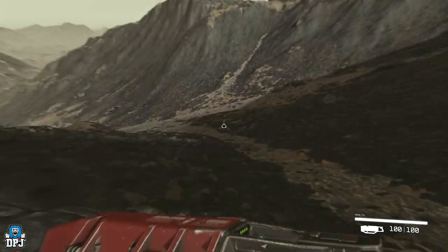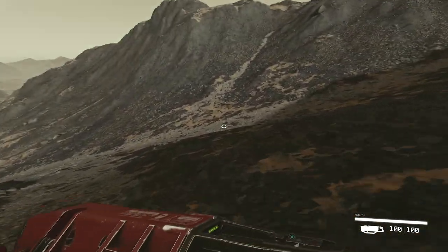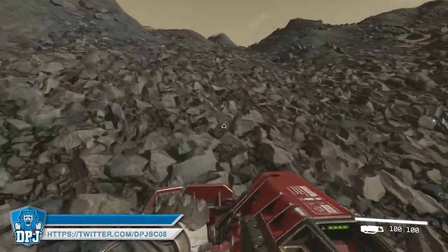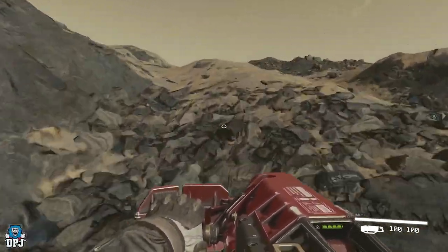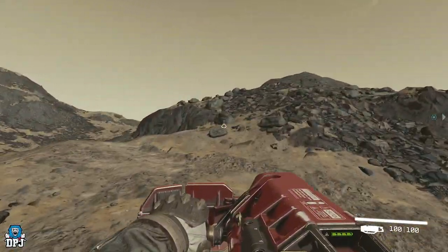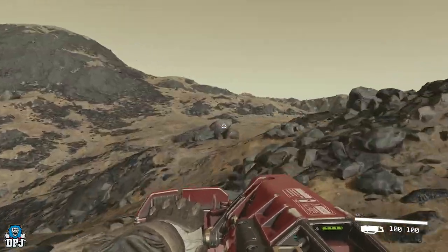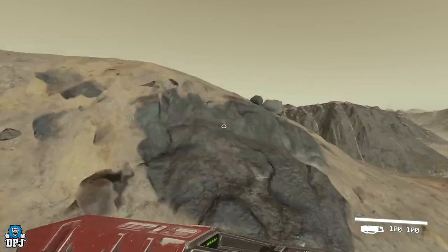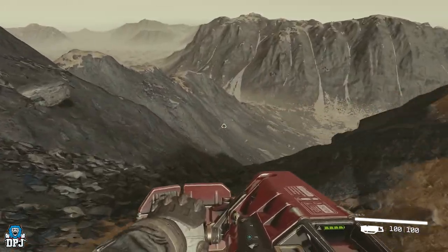There are multiple landing zones on the planet which you can go to. Each one has a specific procedurally generated area with a whole bunch of things to do, but it will have boundaries around the edges. If you want to go somewhere else on the planet, you'll have to go back to your ship, fly to another landing zone, and a whole new area with new boundaries will be created.